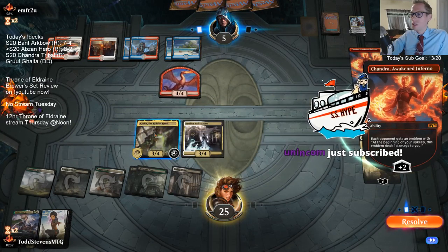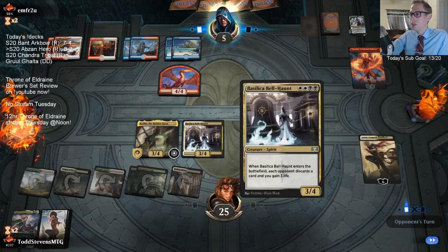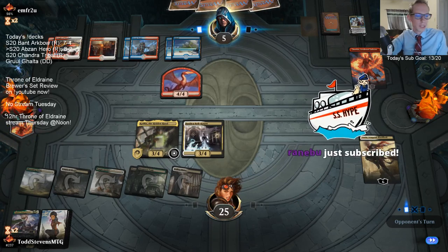To drag all to attack, all you have to do is click on your creatures - you go click, click, click. Just click on all the creatures you want to attack, then click for them to attack where you want them to. You can click on the creatures first.